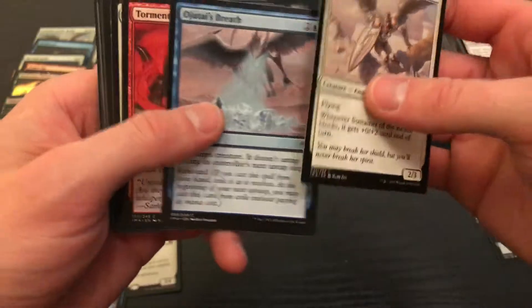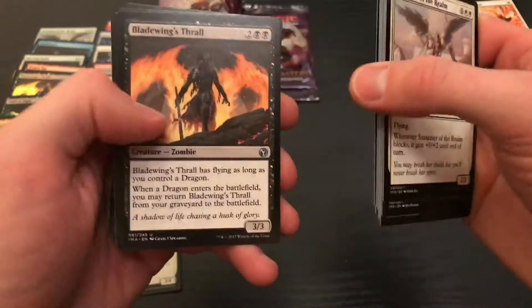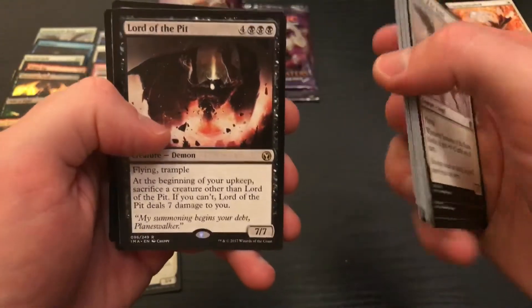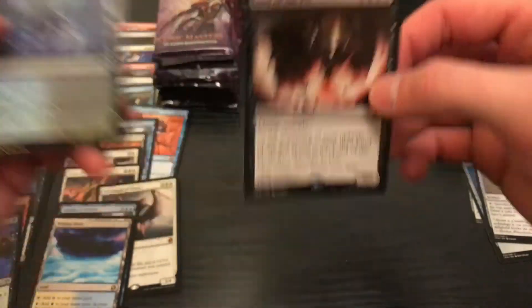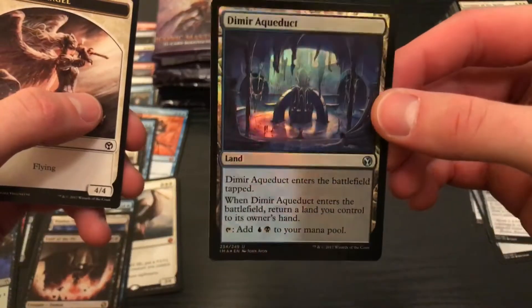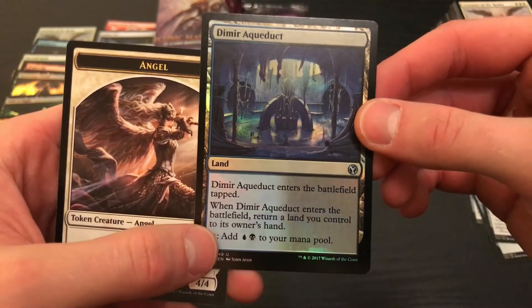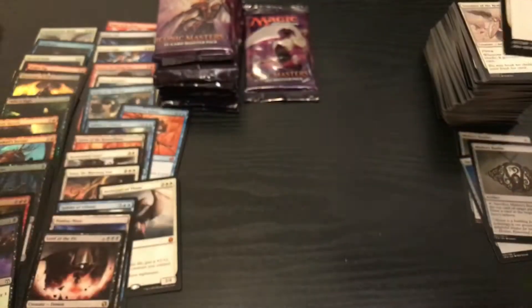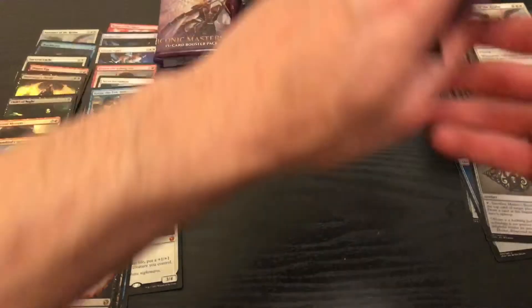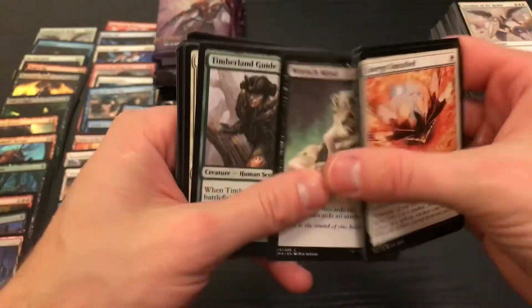Sustainer of the Realm. I'm excited to go through all these cards in detail. Lord of the Pit — there's some nostalgia for you. And foil Duelland — that's some sweet artwork for sure. Enters the battlefield tapped — when it enters the battlefield, return a land you control to its owner's hand, but then you get to tap it for two mana. That's actually not terrible if you can get it out turn two. Who needs two drops? Just skip right to turn three, come on guys.